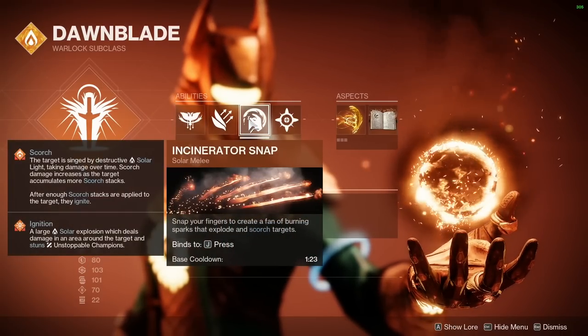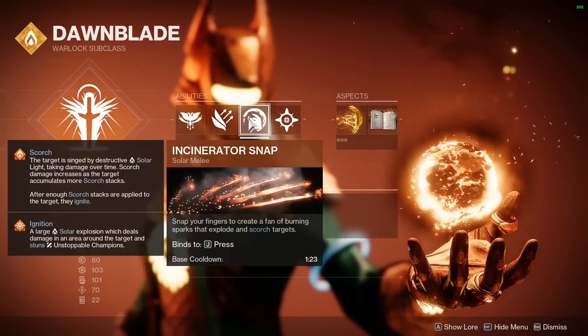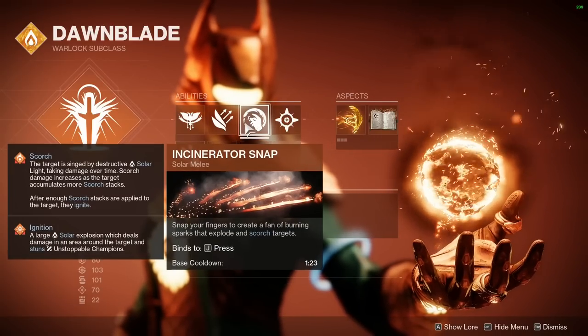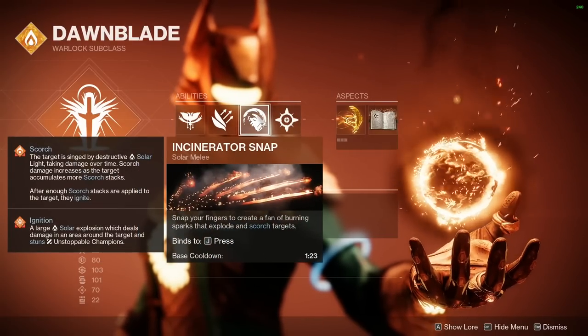I don't use Incinerator Snap because it's good - I use it because it's able to be cancelled. You can slide, hit your Super button on mouse and keyboard, cancel the slide, and do a lot of cool movement. So until that's fixed, I'm just always running Incinerator Snap.